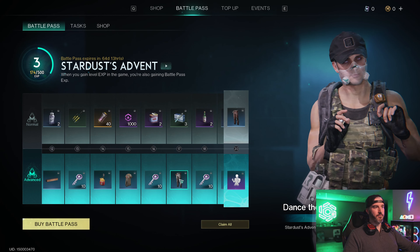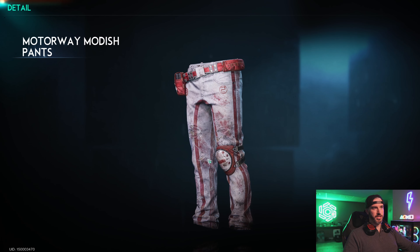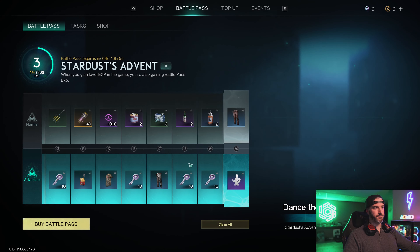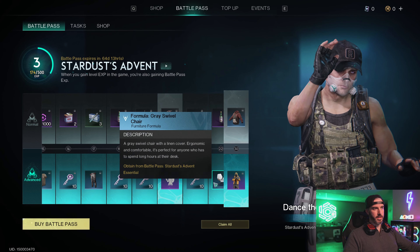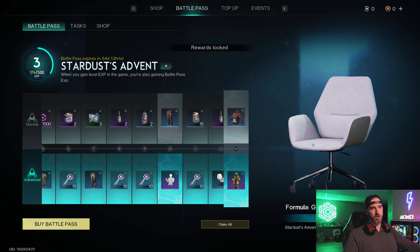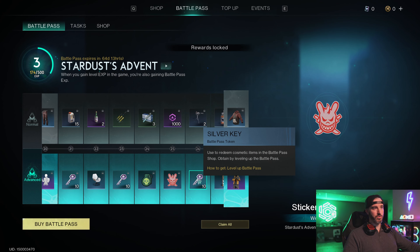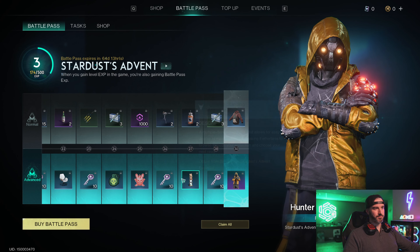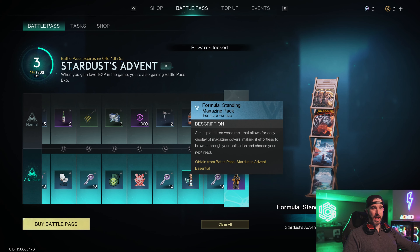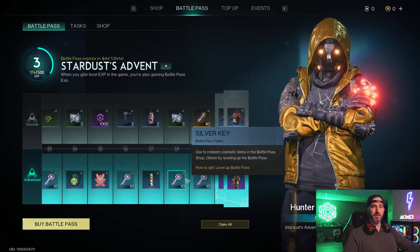Moving on we have more keys and then the Motorway Moddish Pants — some torn up white jeans. More keys and then the Dance the Night Away emote. Next we have the Gray Swivel Chair, a nice modern chair design, then some sticker emotes for your hot wheel. We also get a Standing Magazine Rack decoration for the house.